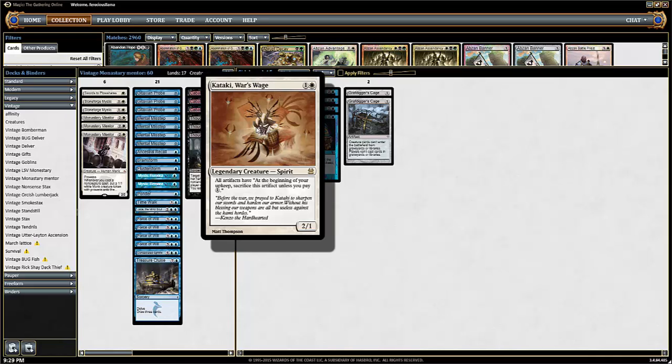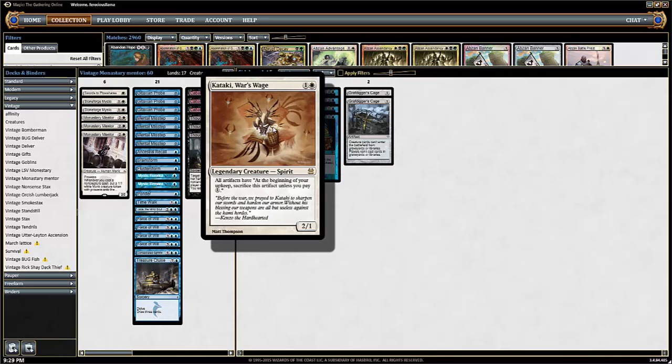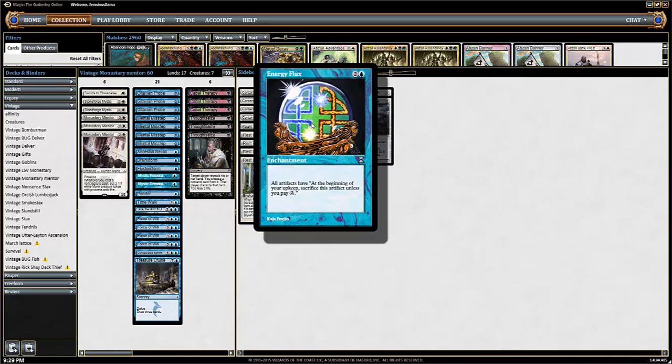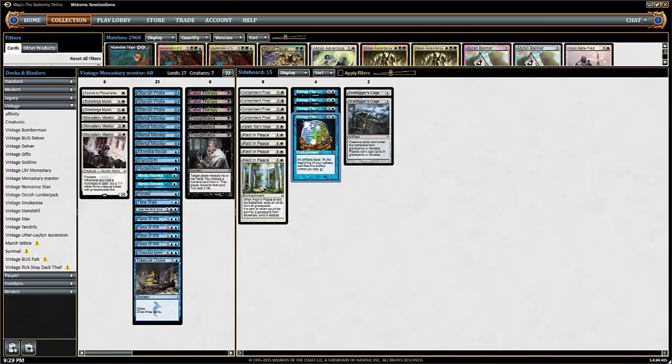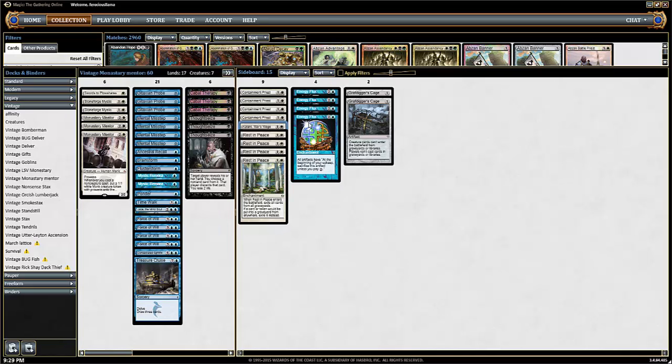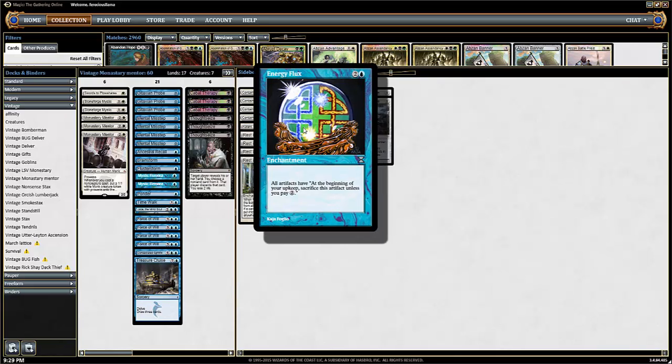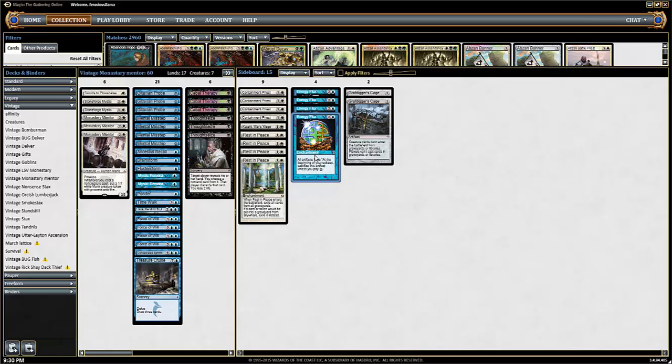Koth — just because sometimes Energy Flux, three mana is a lot more than two mana in Vintage. Two mana is pretty easy to come by; three sometimes isn't. There have been times where I go turn one or turn two Koth, then following turn Energy Flux, and then everything costs three — it's just not happening. It helps against Vault Key decks, Workshop decks, and even decks that run a lot of artifacts like that Belcher deck — they really can't beat Energy Flux in play.